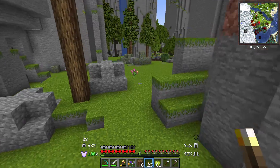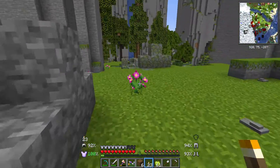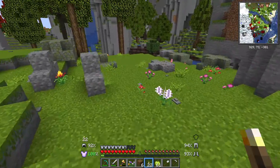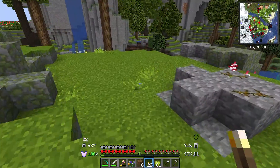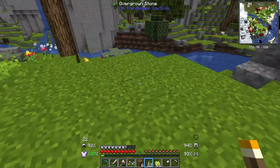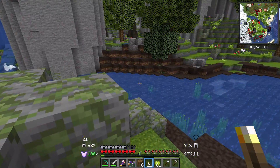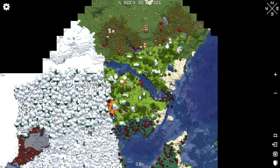Ow. I appreciate that the kitten wants me to be part of its life and wants to play with me, but those claws. Oh my god. Why did I get a kitten? Ow. Yes, I understand you want attention. I'm working. I can give you attention in a couple minutes.